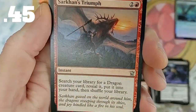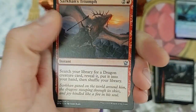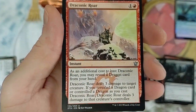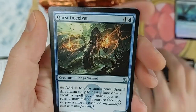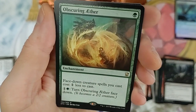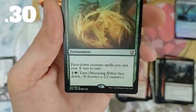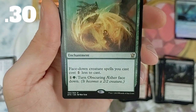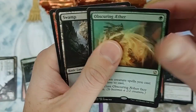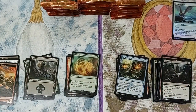I want to see what uncommons are worth something - this is like probably 45 cents. Draconic Roar, another pretty cool card. The Deceiver - that's something legit. Obscuring Aether: face down creature spells you cast cost one less to cast. I don't think that really saw much play, maybe it did during its Standard format.